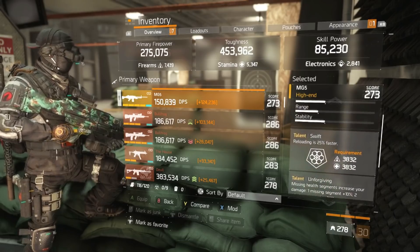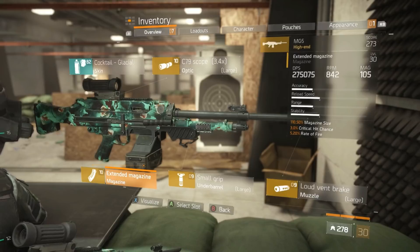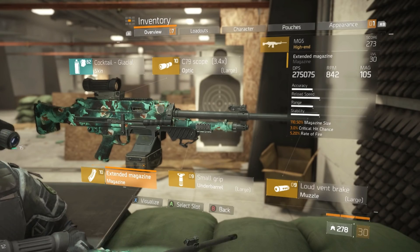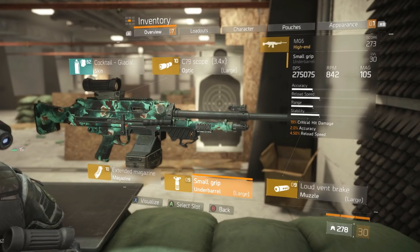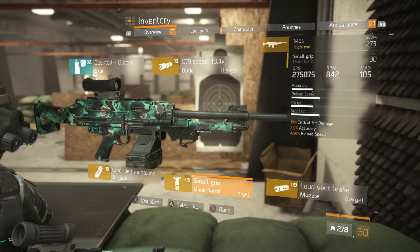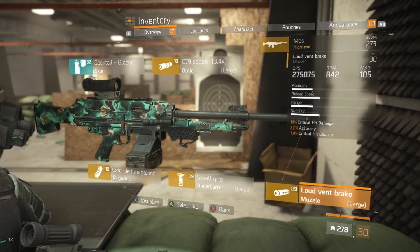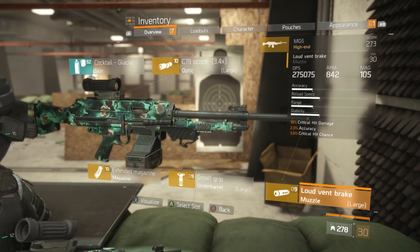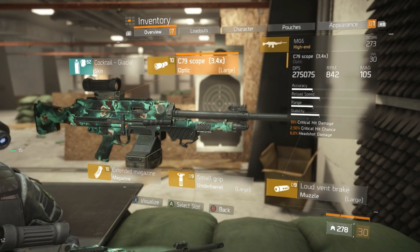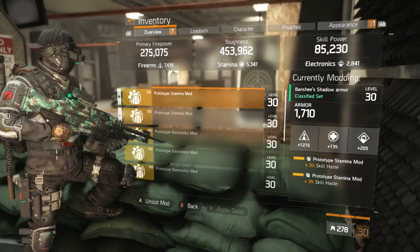Brutal is also acceptable if you're confident landing headshots. For weapon mods, I have an extended magazine with critical hit chance and rate of fire. For the grip, critical hit damage — though reload speed is also viable for a belt-fed LMG. I have critical hit damage and critical hit chance on the muzzle brake, and critical hit damage, critical hit chance, and headshot damage on the scope, which I believe is the best combination.